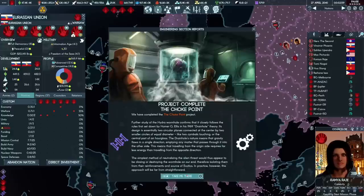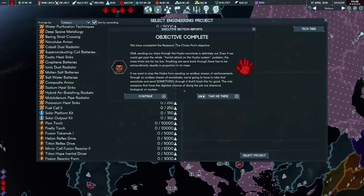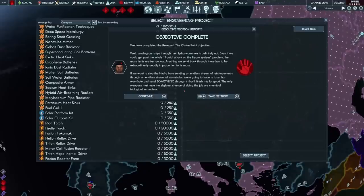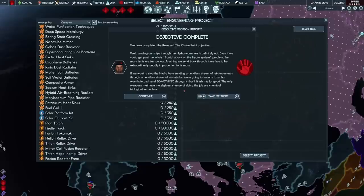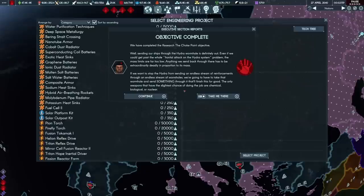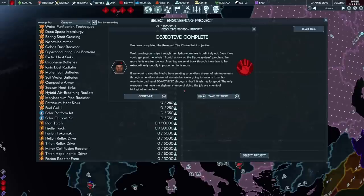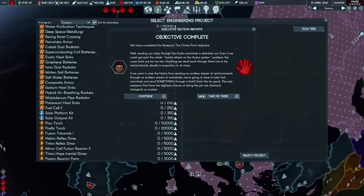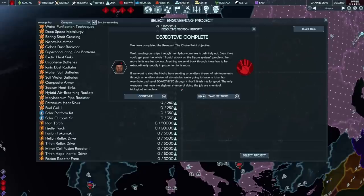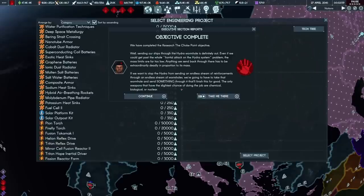We've completed the choke point research. Hans Castillo says sending ships through the Hydra wormhole is definitely out — the mass limits are far too low. Anything sent back through there has to be extraordinarily deadly in proportion to its mass. If we want to stop the Hydra from sending an endless stream of reinforcements through endless wormholes, we're going to have to take the wormhole and send something through that will finish it for good. The only weapons that have the slightest chance of doing the job are chemical, biological, or nuclear.